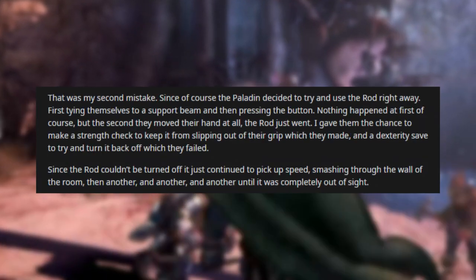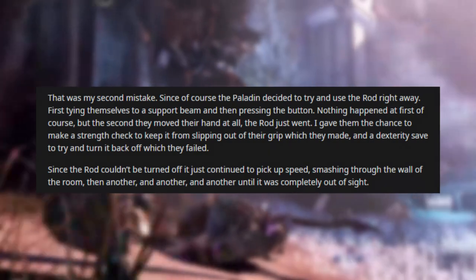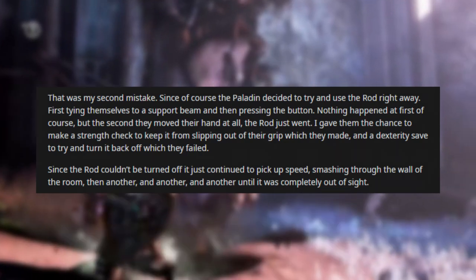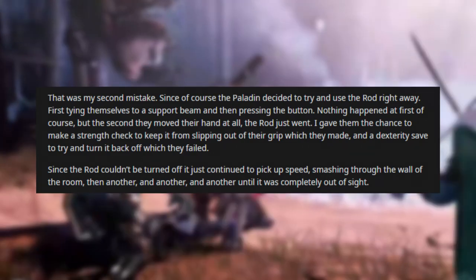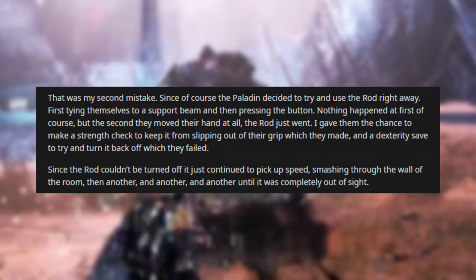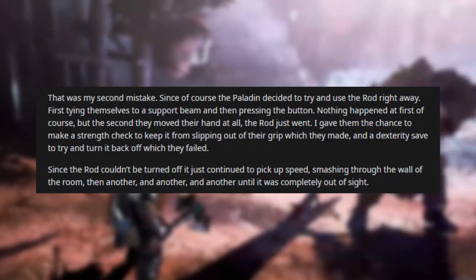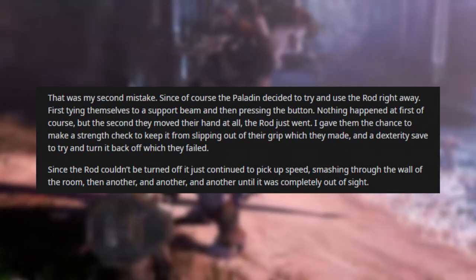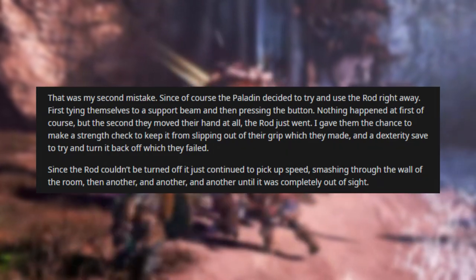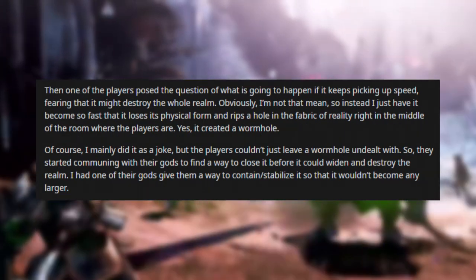The paladin decided to try the rod right away — first tying themselves to a support beam and pressing the button. Nothing happened at first, but the second they moved their hand at all, the rod just went. I gave them a strength check to keep it from slipping out of their grip, which they made, and a dexterity save to try turning it back off, which they failed. Since the rod couldn't be turned off, it just continued to pick up speed, smashing through the wall of the room, then another, and another and another until completely out of sight.